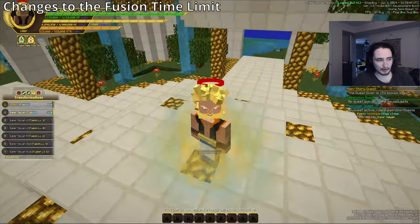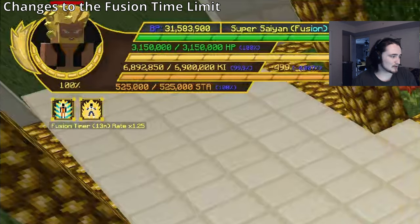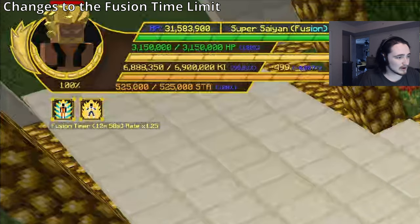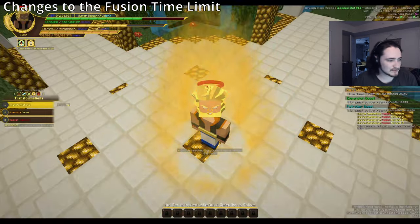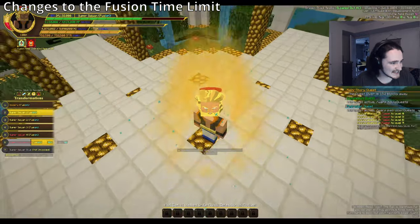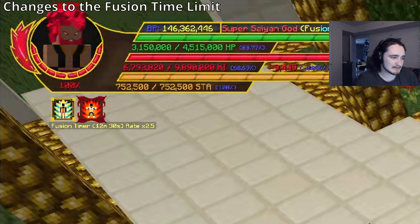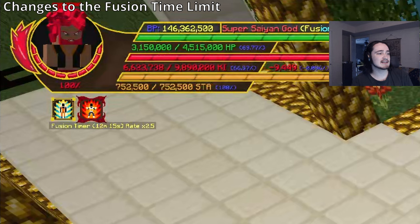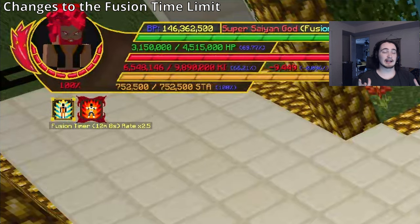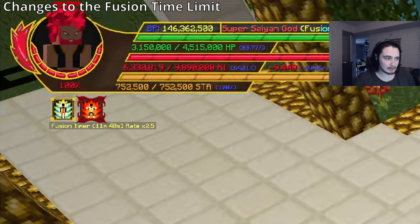To make that feel better, when you go into a form you'll see a rate multiplier in the top left — for example, 1.25x. In god form, you'll see rate 2.5, meaning the time goes about two and a half seconds per second. Think of it like the form you're in is more draining — instead of draining ki, it drains your fusion time faster.